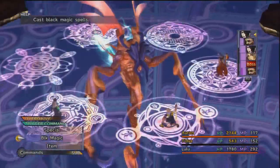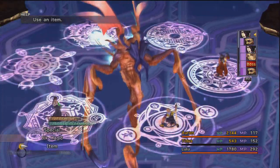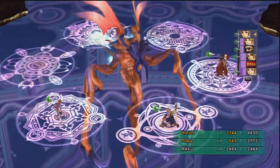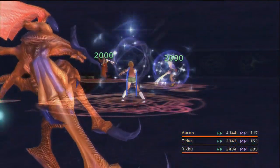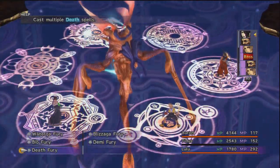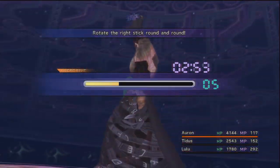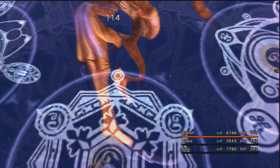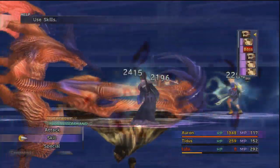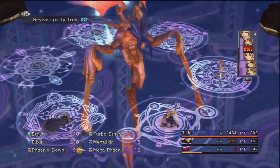Whenever he gets attacked, he counters by attacking everyone in front of him - that's why you may want to move Lulu out. You should always swap in Rikku to use items because she's so fast. By using Rikku I can use a Mega Potion and she gets an extra turn instantly - it's almost like that turn never existed. Now I can bring Lulu back in. I want to show what it's like at the end of the game using an early-level black magic when Lulu's got very high magic power - Fire Fury spin. That was dangerous though because he just countered hard on us.